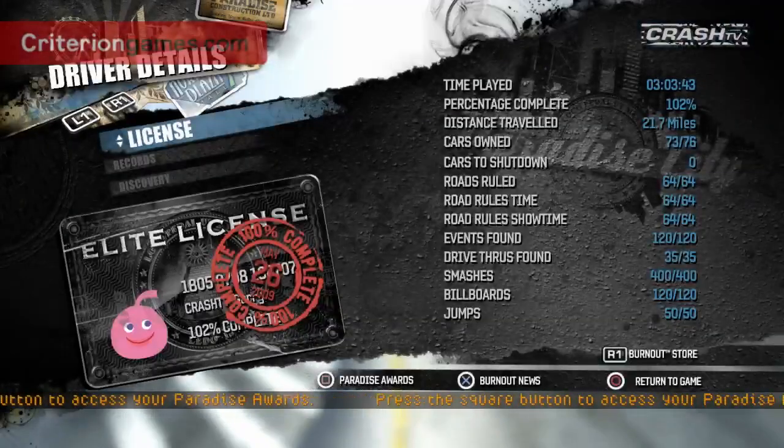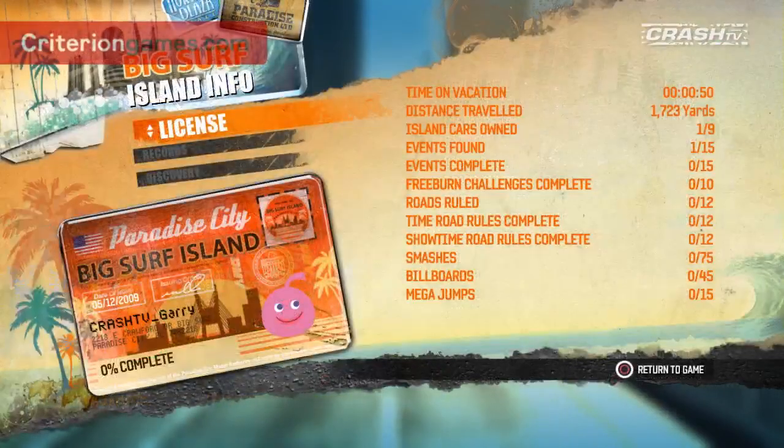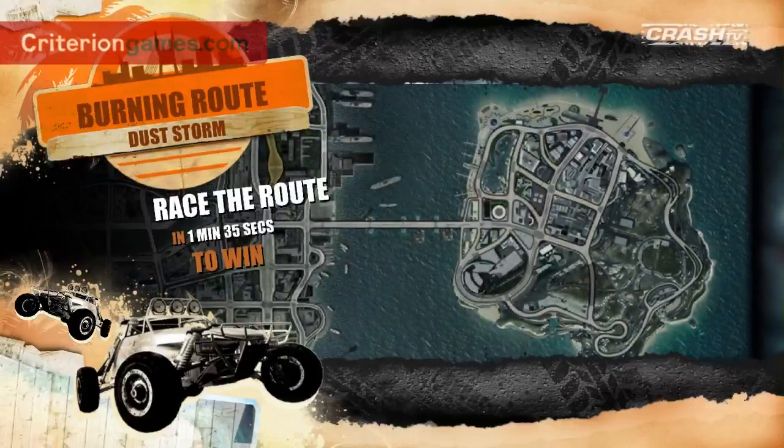So your Burnout license kept track of everything you were doing in Paradise City. With the island, we're giving you a brand new license to keep track of all the things you're going to get up to on the island. This new license can only mean one thing — more progression, so new things to do and new things to win. So what's the first thing we're going to look at? Is this a new burning route?